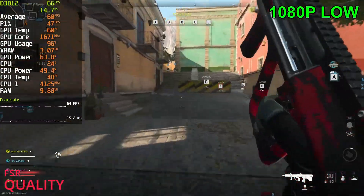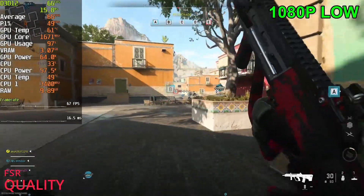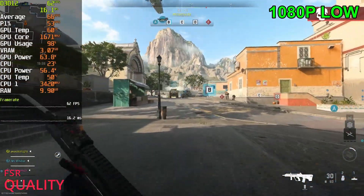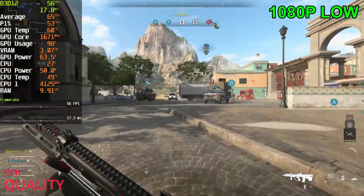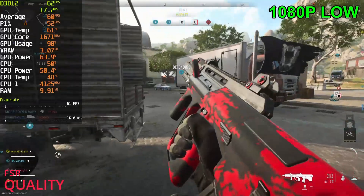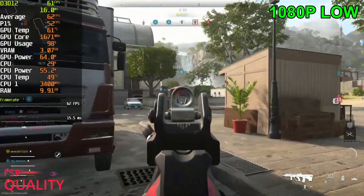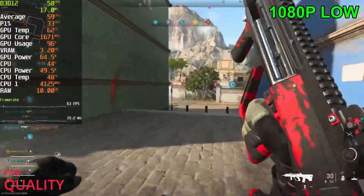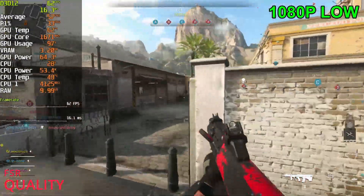Holding 60 FPS in the spawn area. Once I get going and push up to the middle of the map we should get some FPS drops — dropping down into the high 50s, still pretty much 60. Mid 50s now. The clarity is definitely a big factor because it's going to be very hard to see enemies at a distance, whereas in 6v6 it's not really an issue. On average we're holding around 60 FPS — the lowest I've seen it hit is around the mid 50s. That's respectable.